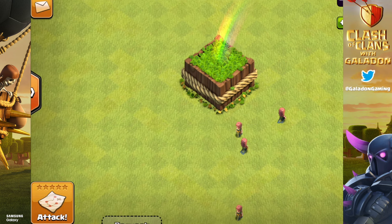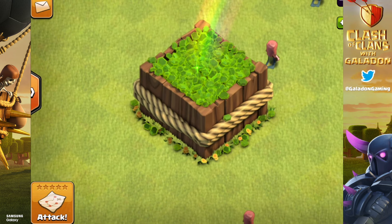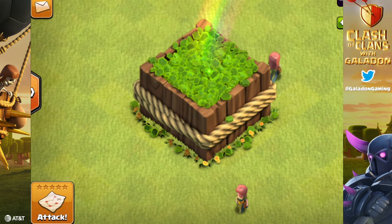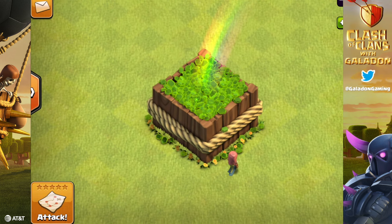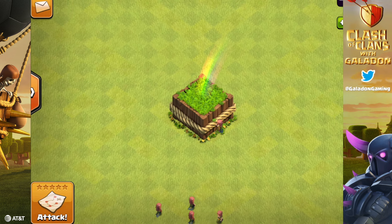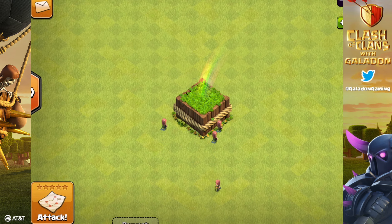Here's another example — we can zoom in and watch the villagers in amazement, because these mega gem boxes are going to be popping up all over Clash. Remember, it only appears at the dead center of your base, and as you saw in that first clip, it is exactly the same size as a full-size town hall.